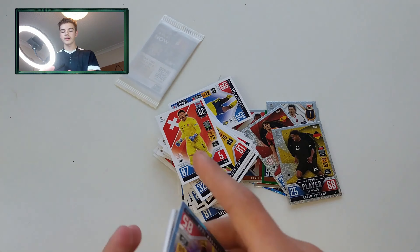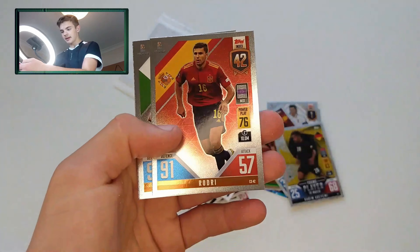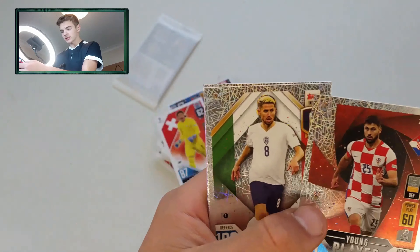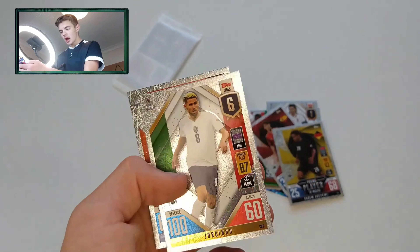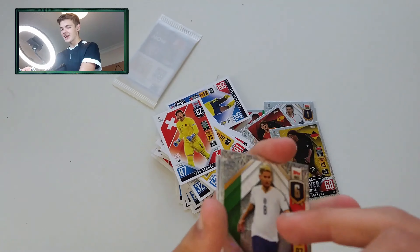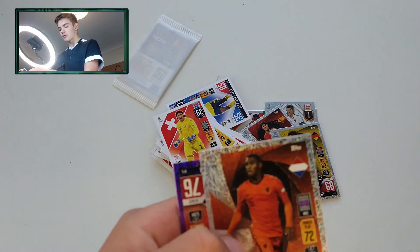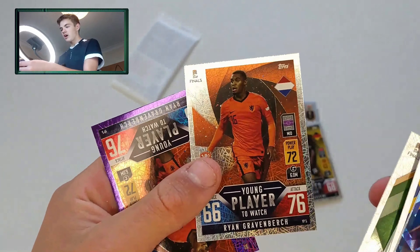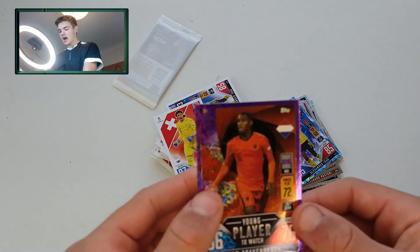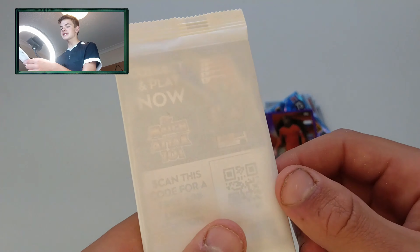Now moving on to our insert cards. We do get Alexander Isaac parallel card, Zlatan Ibrahimovic, Rodri, Bastoni. We've got a young player to watch of someone I can't pronounce. We've got Jorginho there — 100 club. Is he top 6 though? I don't think he is, but there we go, nevertheless lovely cards. We've got another young player to watch of Gravenbuck, and then what looks like a purple parallel card of Ryan Gravenbuck.